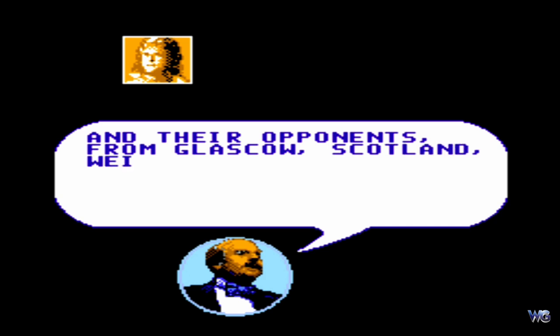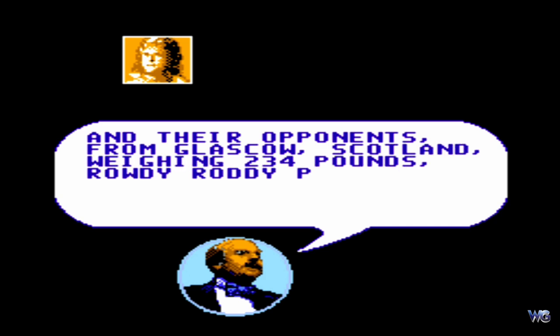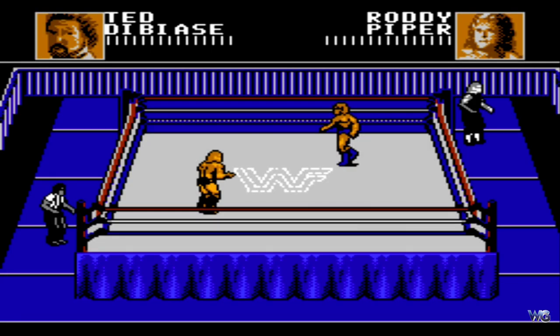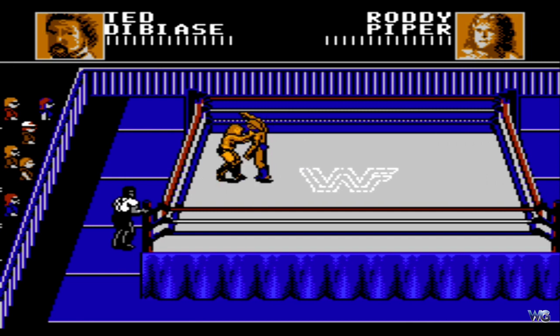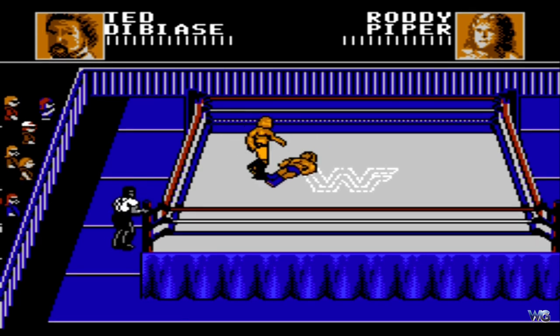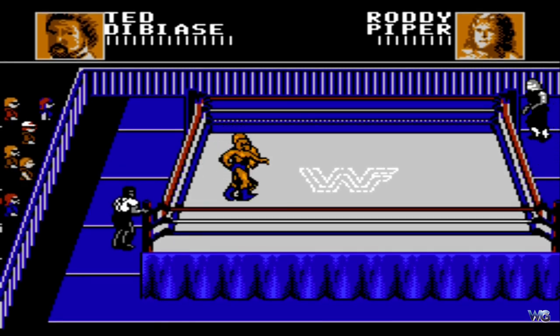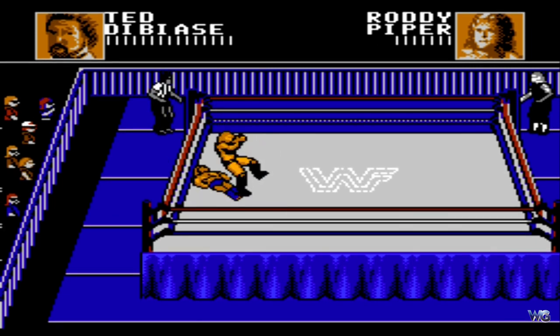Das lustige Schreibmaschinen-Theme ertönt – da höre ich doch lieber das Theme von Million Dollar Man. Jetzt kommen die Bagpipes und damit Roddy Piper. Mal sehen, mit wem er hier teamt – der Undertaker! Das dürfte auch eine knallharte Nummer werden: Piper und der Undertaker treffen hier auf Money Incorporated. Außer eben die Finishing-Situation, die ich auch damals schon bemängelt habe, war das einfach großartig. Die Entwickler haben hier wirklich alles nochmal aus dem NES rausgeholt: Grafik-Power, die Themes versucht einzubinden.